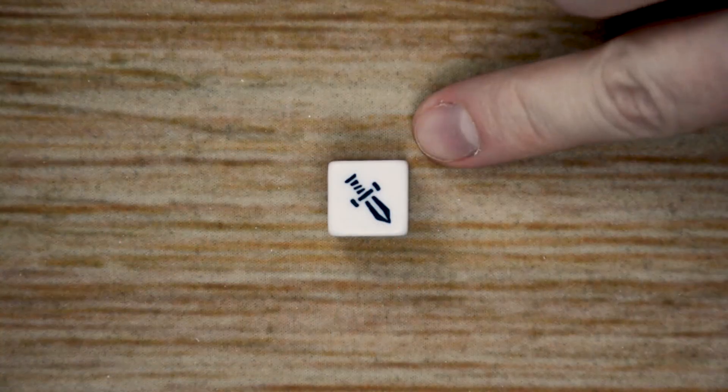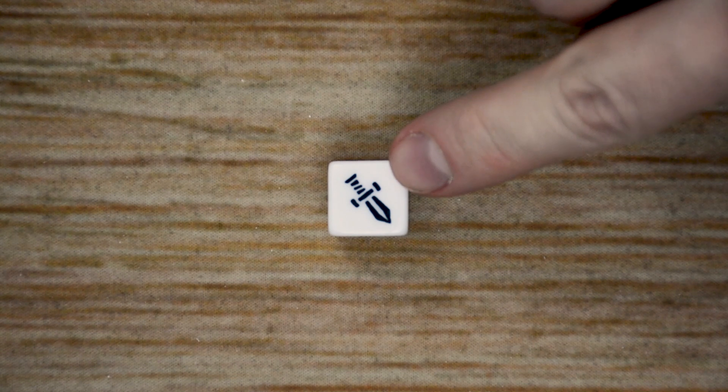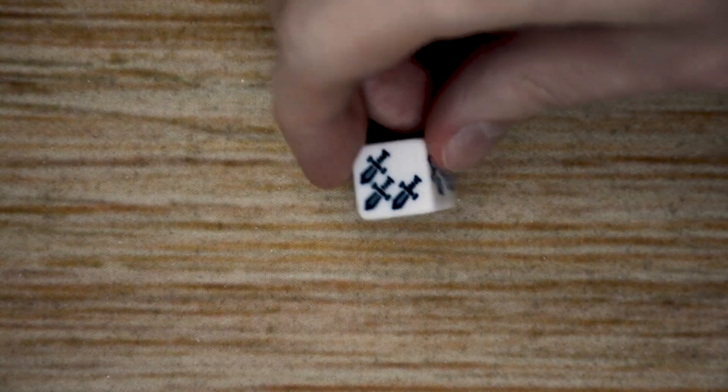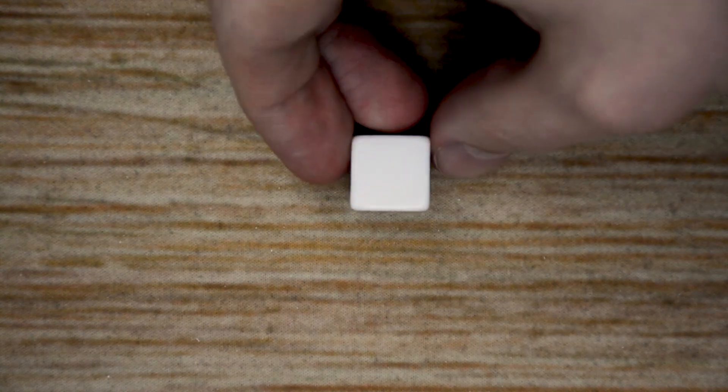So let's head to the table. There is one die included in the game, which is going to have two sides with a single sword, two sides with a double sword, one side with a triple, and one side with a blank.